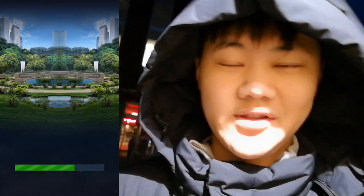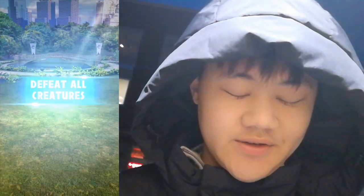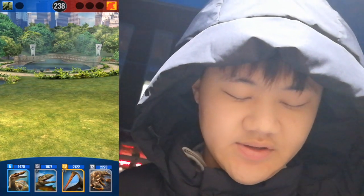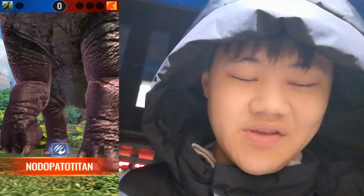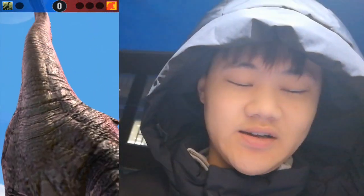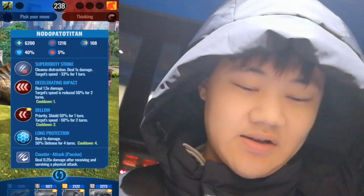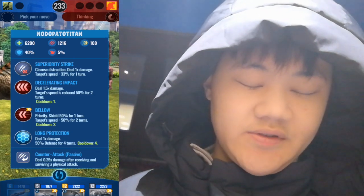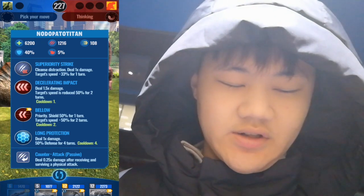It's too early — I could totally just screw something up, even on one of the easiest strikes, but who knows. Wonder how much HP this dino has. It's got 6,200 HP, 1,216 damage, 108 speed, 40% armor. These moves are all impacts — Bellow, Long Protection, Spirit Strike, and 0.25 counter. So notable titan tanks way better than Gigaspikasaur and does less damage.